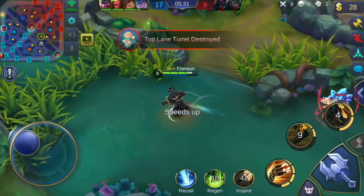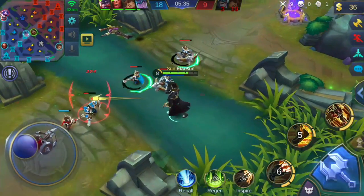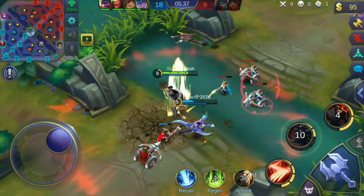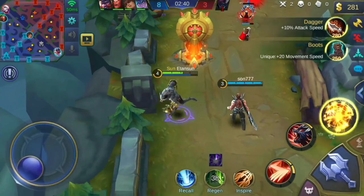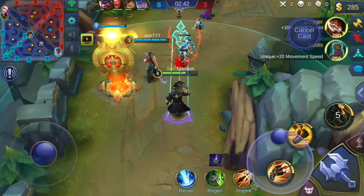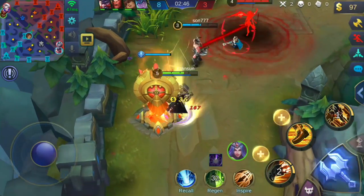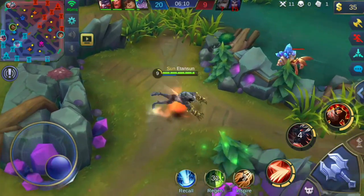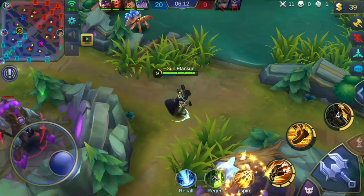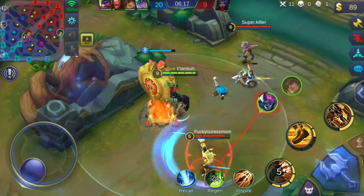I usually start fights with Full Bore to get that slow and defense reduction, then I jump in as a wolf to get that 90% slow and start doing all the werewolf damage. Essentially the way I view Roger's human form is as a support system to his werewolf form — which is going to be what you're in most of the time to kill people and deal mass damage. I usually start fights in human form and end them in werewolf form.